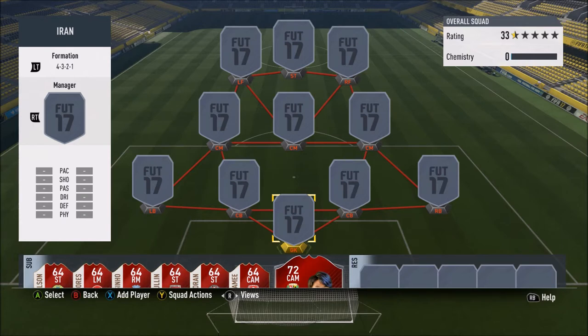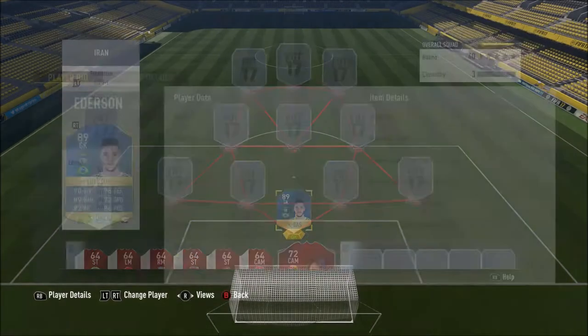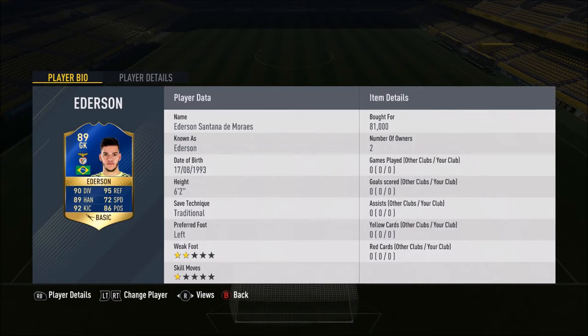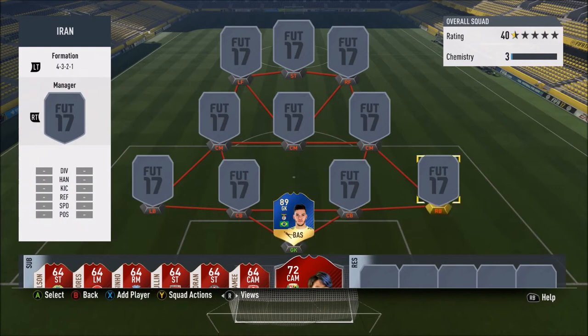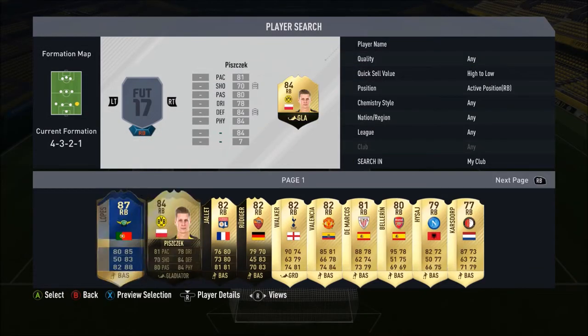We're definitely going to try him out. And the team we've built around him is stacked — it is ridiculous. In goal we go for a special, 89 Team of the Season Ederson. 81k this guy cost me — 90 diving, 95 reflexes, 89 handling, 92 kicking and 86 positioning. 6 foot 2. Really hope he's good because he's actually in my FUT Champions team, so we're going to find out.